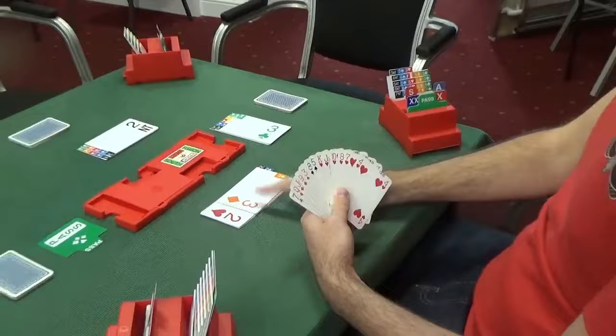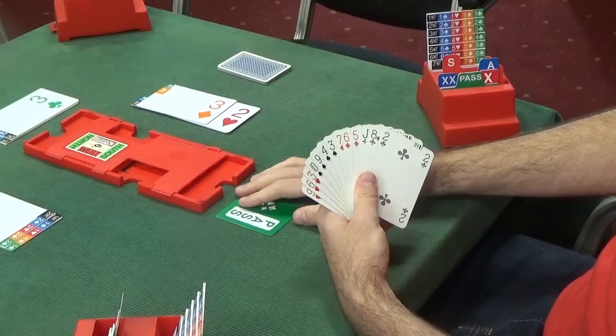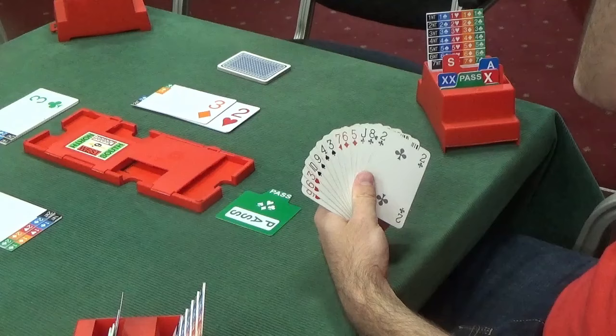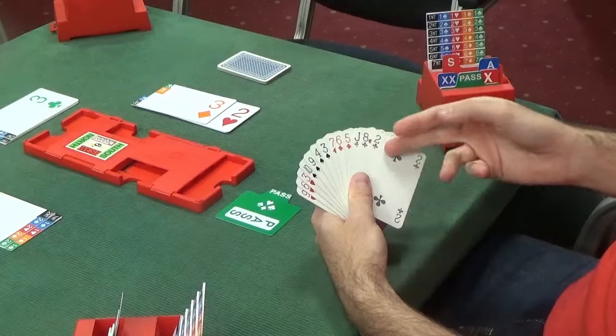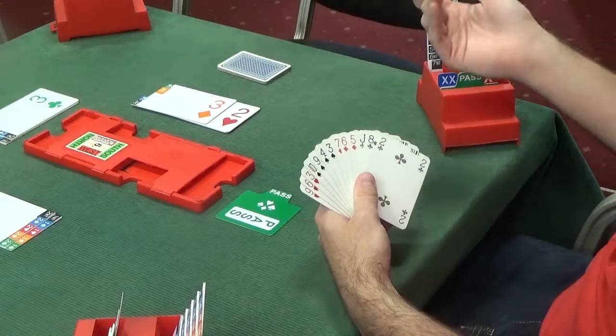Responding to partner's overcall, you usually want to try to bid level of the fit if you're weak — which we definitely are here. So it's all about how many clubs we can rely on partner to have. Bidding at the 3-level on their own, you'd quite frequently expect 6 cards — it would be unusual for 5. So if we assume 6 clubs and we've got 3, that's 9 total, therefore we can bid to the 3-level. 9 tricks is 3, so we're already at the level of the fit.